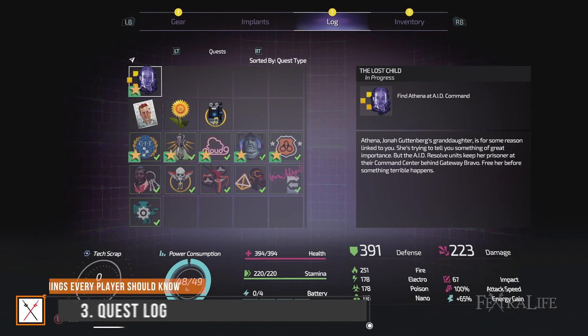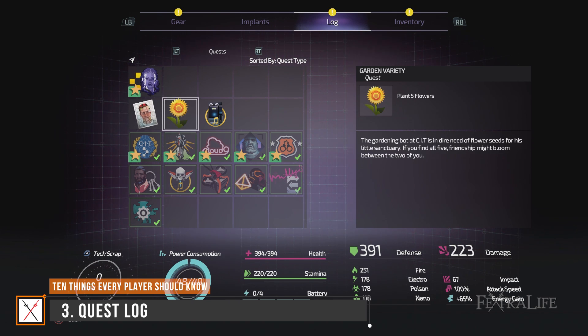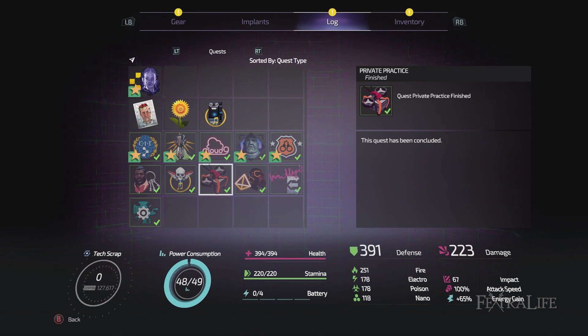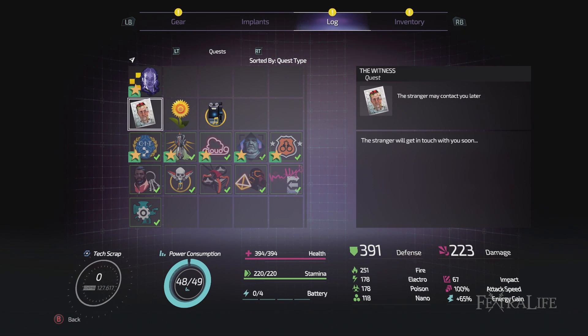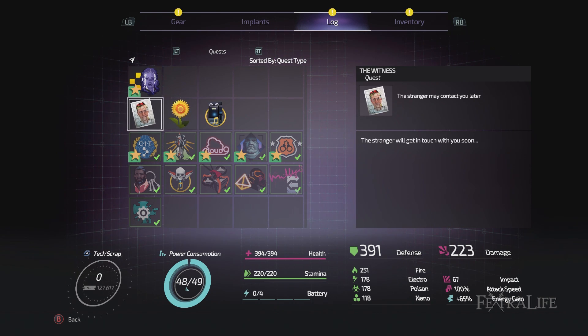It can sometimes happen in the Surge 2 that there are so many ways to go and you cannot recall where you've been and where you should go next. One really good way to help jog your memory is by taking a peek at your quest log and scrolling through the quests there. This is handled much more clearly in the Surge 2 compared with its predecessor, so this can really come in handy. Don't be afraid to check now and then, and don't forget to finish side quests.